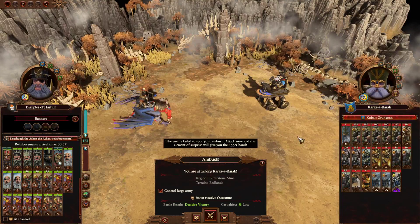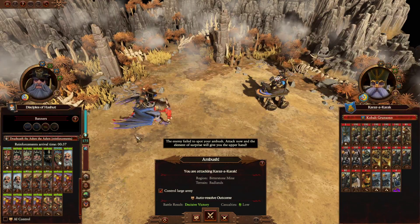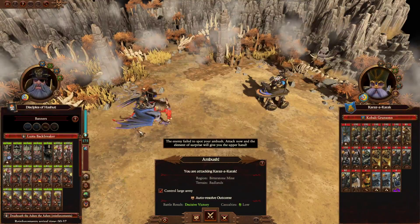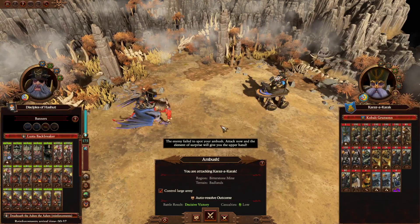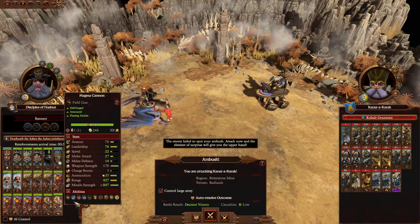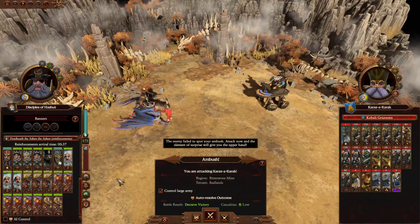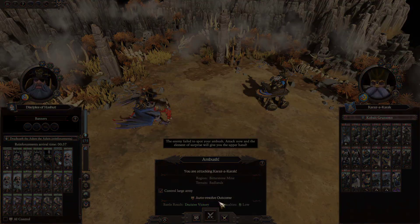Hello, this is Ashen Ninja and this is Astrogoth. This is an ambush that Luska Backbreaker has managed to hit on. I've decided I want to fight this one manually, even though Drazzoth is going to come in as well. But Drazzoth could cause a lot of damage, so let's get into it and see how it goes.